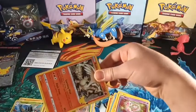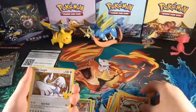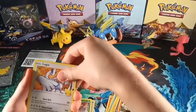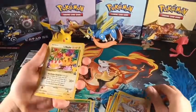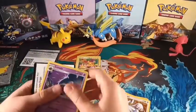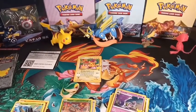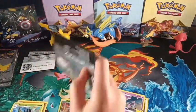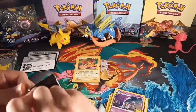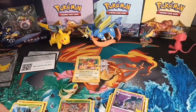The first card we have is Reshiram, Lugia, Birthday Pikachu — so we've got a new card that I needed — and then Lunala. So we've done two packs and we've got one cool card: Birthday Pikachu. You put your name on it, but you probably shouldn't because it's such a cool card.